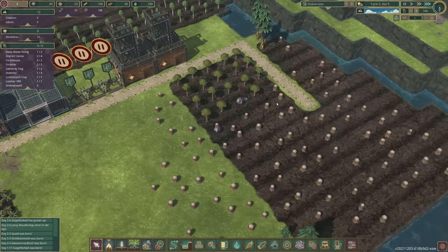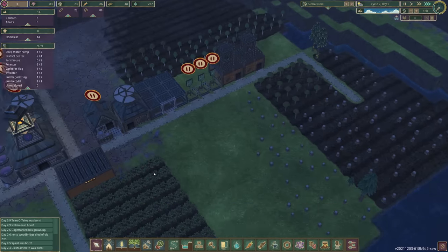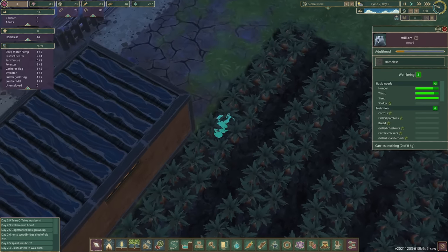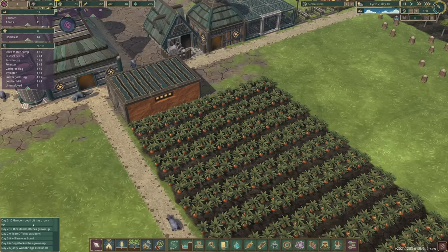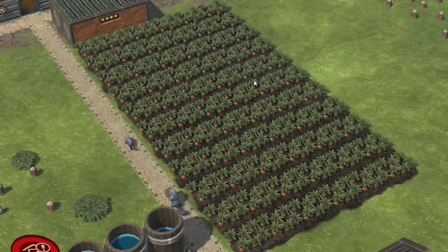So yeah, they're doing all the maples — the sooner they're in the ground, the better. 30 days, you've got to wait quite a long time. And look, we've had two births. Little William has been born — he's gone for a sleep in the carrots. And here's Tears of Telos just wandering through town. And we've got two new beavers that are now unemployed, so I think they're both going to be farmers — look at all those carrots, there's so many.